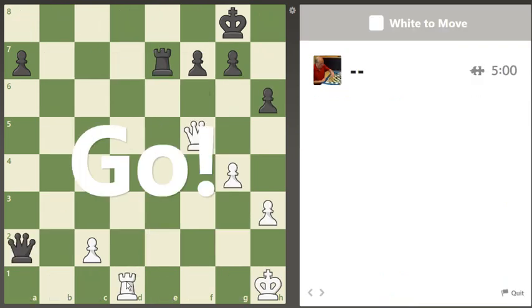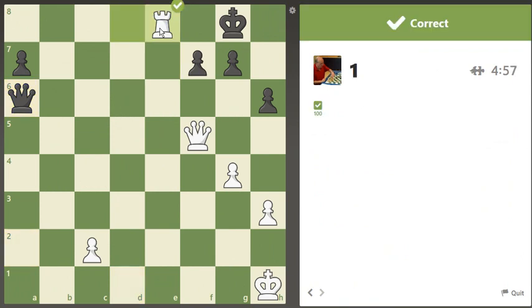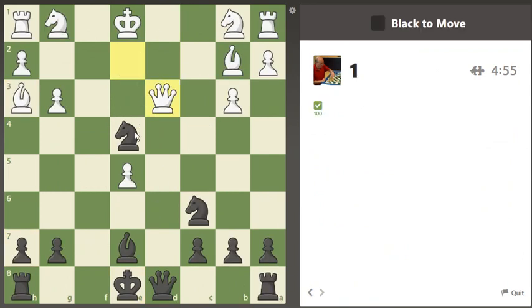Now we're going to press start. It looks like it's going to be a back rank mate with rook d8. There it is. Let me take. What's the win here? Oh, just take the queen — duh.